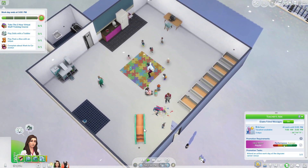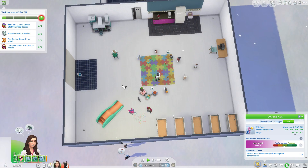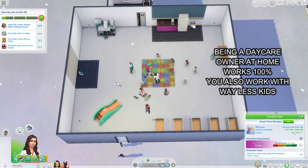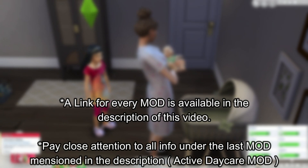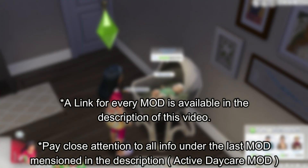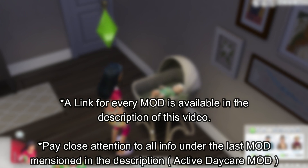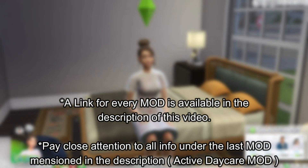Let me add one more thing: when you are a daycare owner at home, you will basically need all of these same objects in order to complete all of the objectives. I have tested that out and it does work 100% with no issues. Just make sure you have all the required items so that your daycare at home can run as smoothly as it does at the daycare center. Don't forget to check out the extra things you need to download for this daycare mod to work properly in your game.